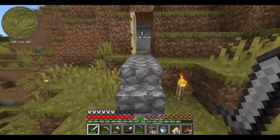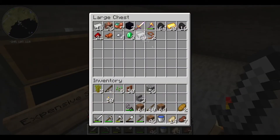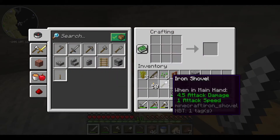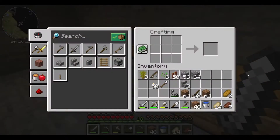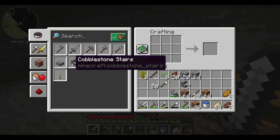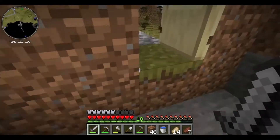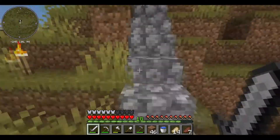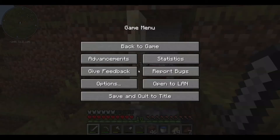I do need a new shovel though. So let's get a single piece of iron and get a new shovel. Let's also get some more cobblestone and a few more cobblestone stairs. I should get a stonecutter by the way - stonecutters are more efficient than crafting tables. But oh well, I'm going to sleep and then I'll work on that pathway.